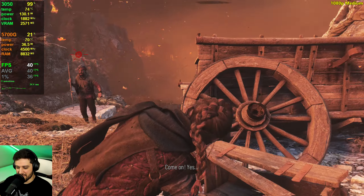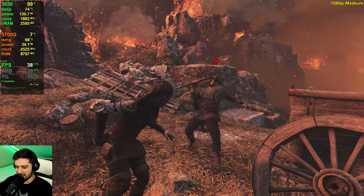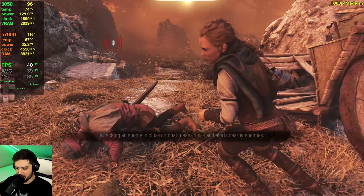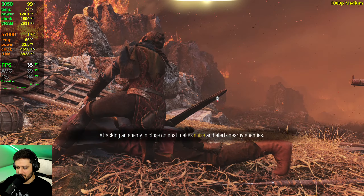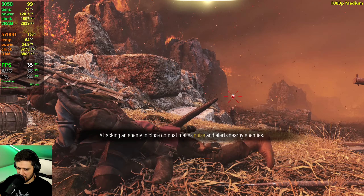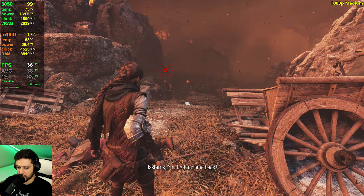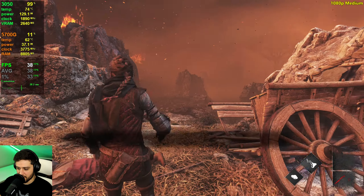So this is medium settings now, and it's looking pretty decent. I can see the textures might not be as good — the detail on the ground, and the textures on the clothes are definitely noticeably worse. But you can still utilize higher resolution textures by just setting that individual option to high — you shouldn't really lose any FPS with textures.